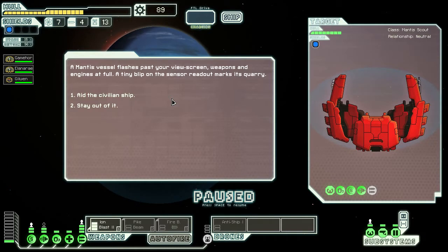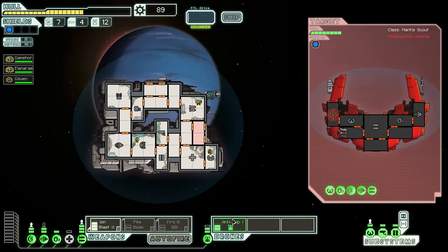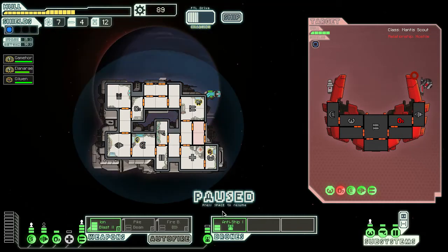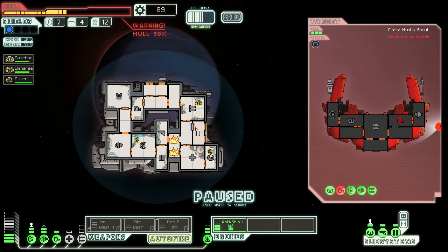A Mantis vessel flashes past your view screen, weapons and engines at full. A tiny blip on the sensor readout marks its quarry. We ate the civilian ship. Come on, power it down. Why is autofire always on? Come on, power it down.